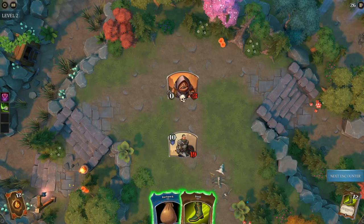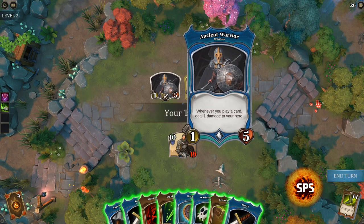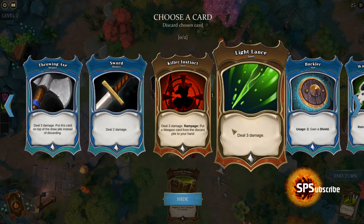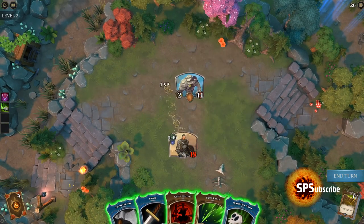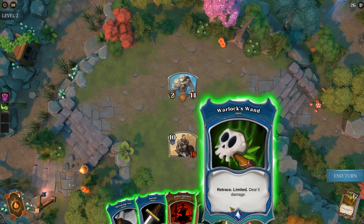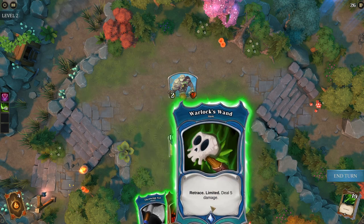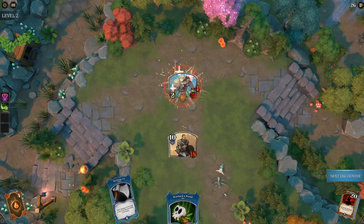We probably don't need that many Dash cards now that we have Demonic Knowledge — they seem a bit wasteful. Whenever you play a card deal 1 damage to hero — or Shield Taunt. This means we have to kill the Taunt creature first, unless we have Ground Stomp — in which case we don't care. We'll discard a buckler and sword. Ground Stomp can insta-kill that guy. The shielded one didn't die, but that's okay. Let's use a sword, Light Lance, Warlocks Wand, Killer Instinct, and a Throwing Axe to finish it off.